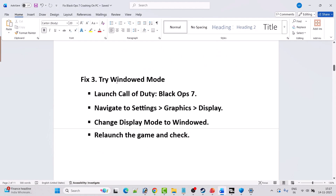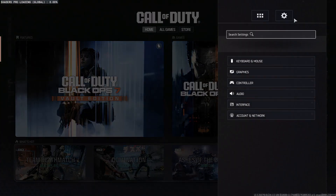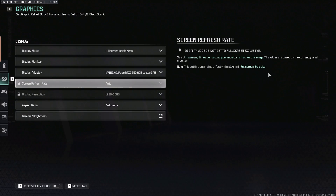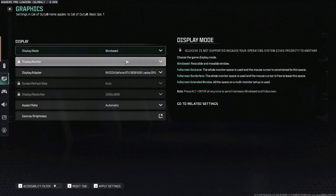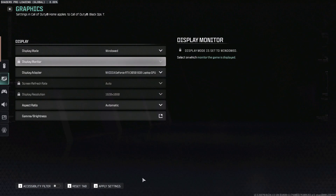Fix 3 is to try Windowed mode. Launch Call of Duty Black Ops 7, click the gear/settings icon, go to Graphics Settings, then Display Mode and change it to Windowed. Click Apply Settings, restart the game, and check if the problem is solved.